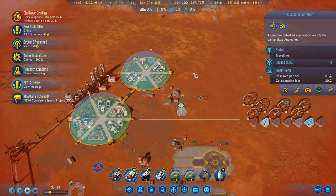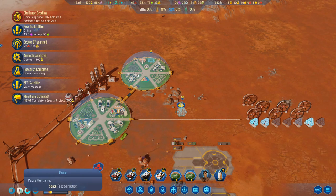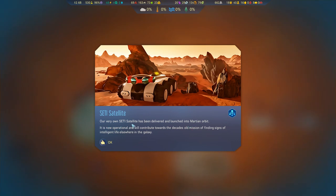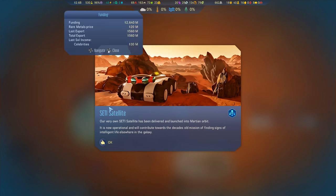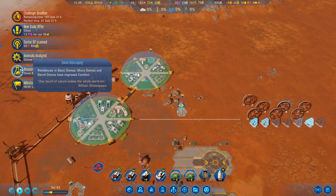Milestone achieved! We've got 500 research from completing a special project. Let's slow this down a little bit. We've done the SETI satellite — woohoo! Our very own SETI satellite has been delivered and launched into Martian orbit. That gives us 2.6 billion. The 500 research has meant that we finished dome bioscaping.